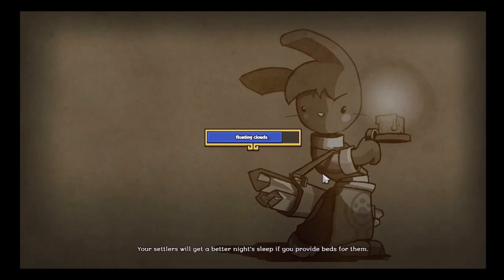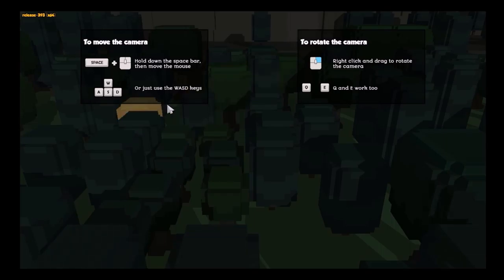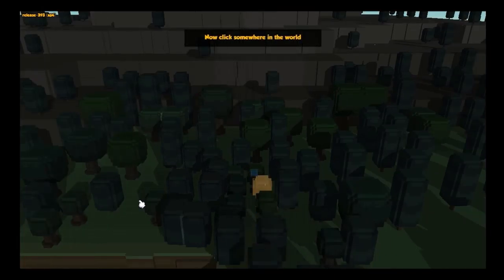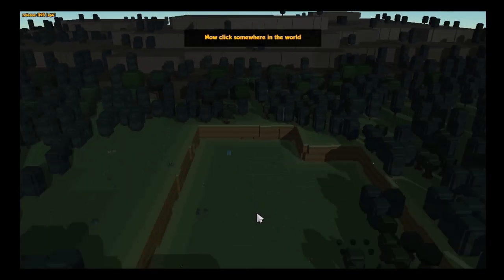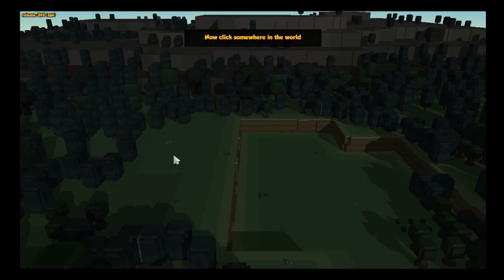I'm sorry about that. I had to quickly go set the timer on my phone so I know when to — all right, so to move, space and hold the mouse, or you can use that to rotate the camera. Get a banner. I click somewhere in the world. I don't know. I don't really want to. All right. There.